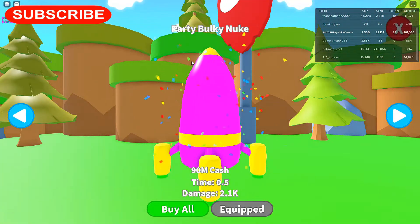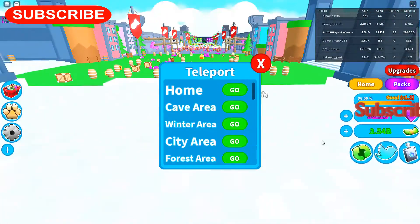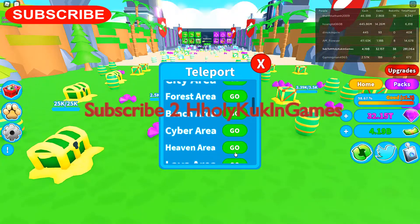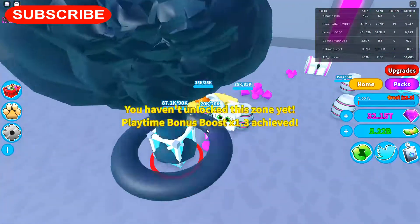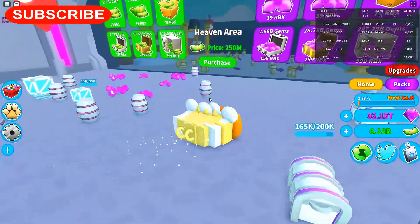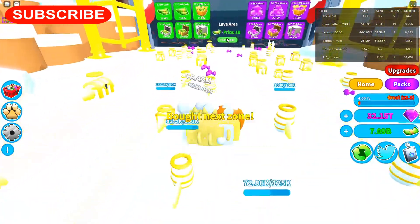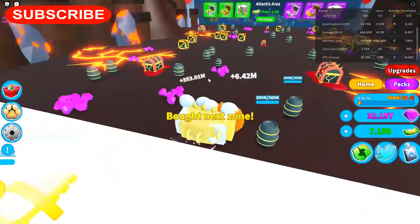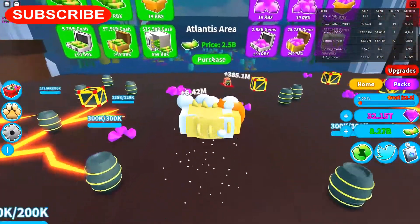Now we got the party area. I'm going to go back — heaven is right here. I need 250 — oh, I got enough, I'm going to buy this one. Lava area costs 1 billion, we're going to buy that one. Atlantis area costs 2.5 billion, we're going to go ahead and buy that one. Come on, put the nuke down. Desert area costs 10 billion.